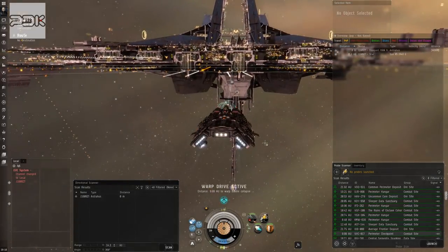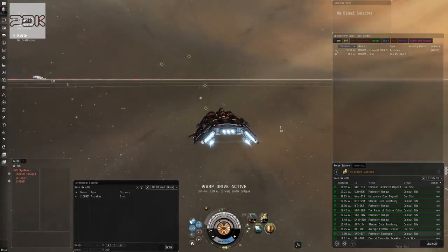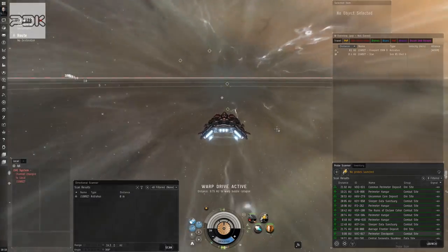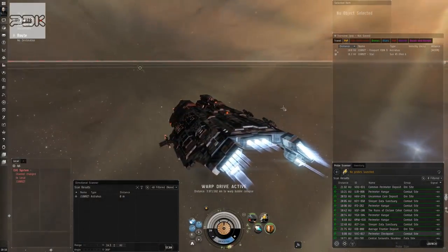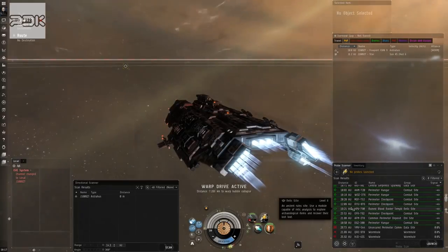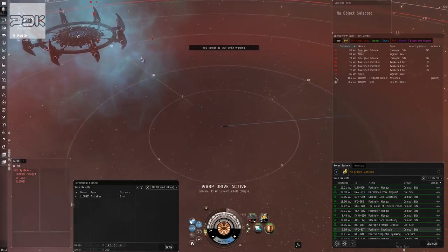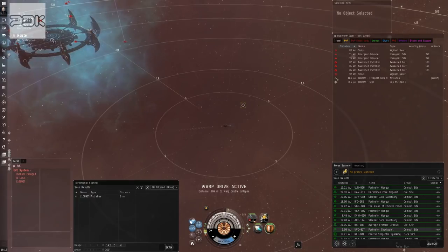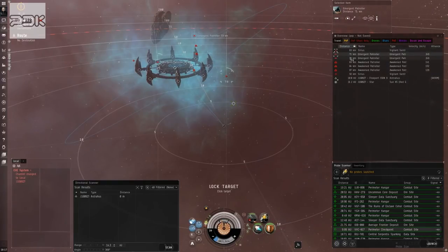This is just a C2, so it's not even close to the biggest — it should be pretty easy. I imagine we could have gotten away with a Caracal or Caracal Navy, which we may also bring just for variety. We'll set an orbit of about 30-40 kilometers, get the afterburner going, and leave the patroller cruisers to last.